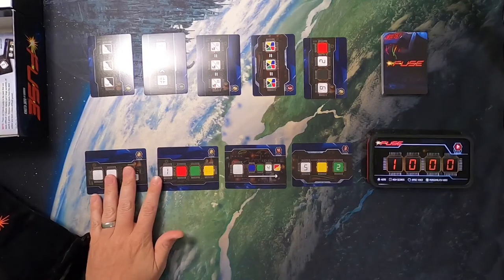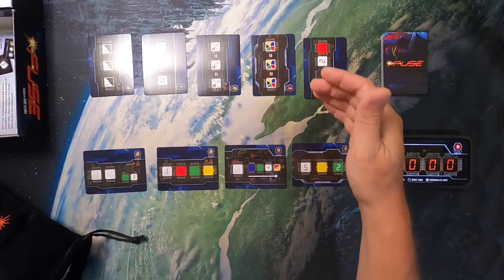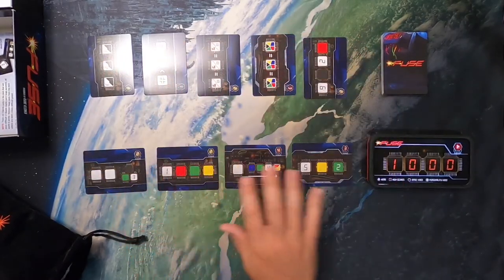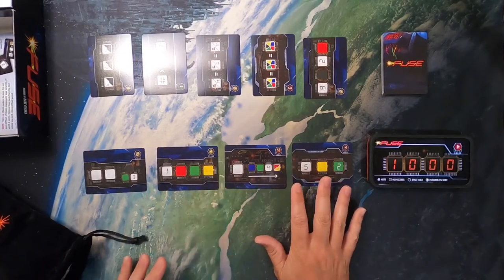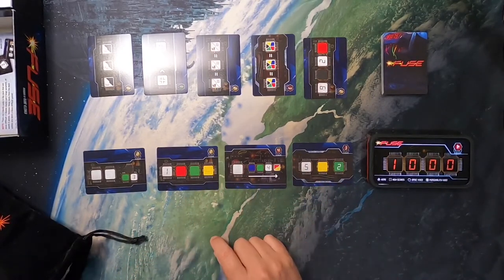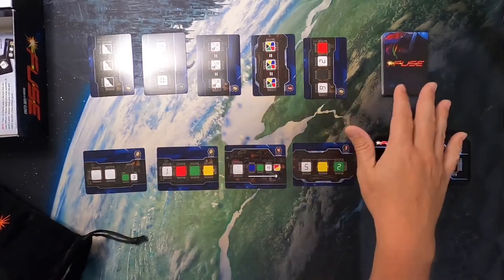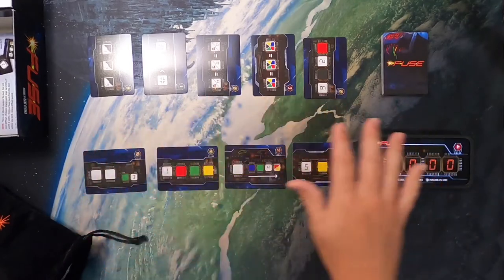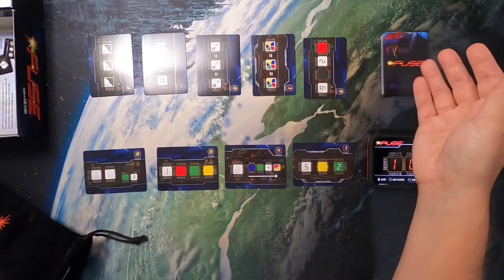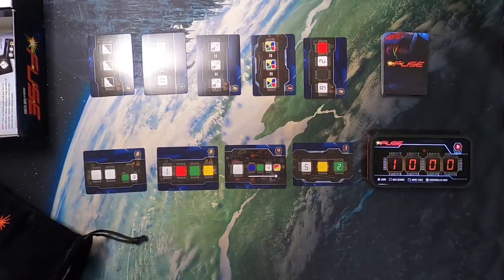I'm playing on easy mode solo, which means I have 16 bomb cards total plus the four here in front of me. I have to defuse 16 bombs essentially. I'll know I've reached that point when I've cleared everything off and pulled it all down in front of me. I can have a few undefused cards — those are considered duds — but once I've gone through all the fuse cards, six of them mixed in, I can stop the timer.